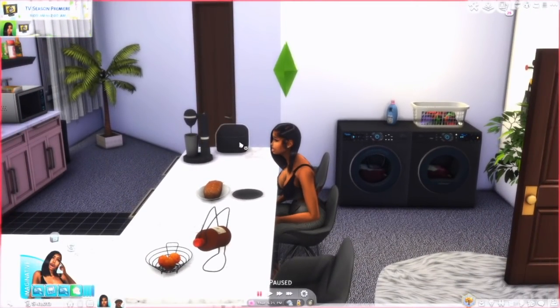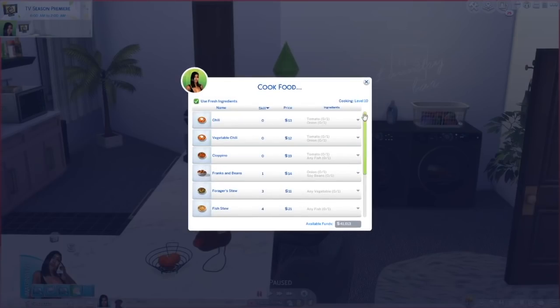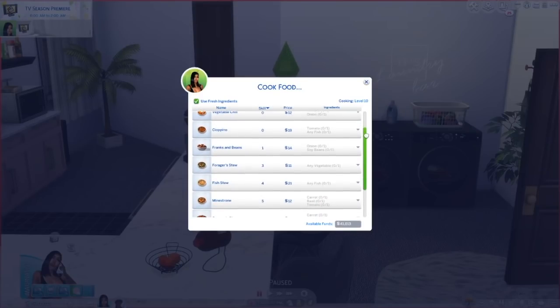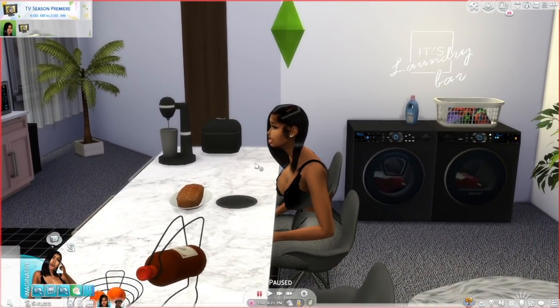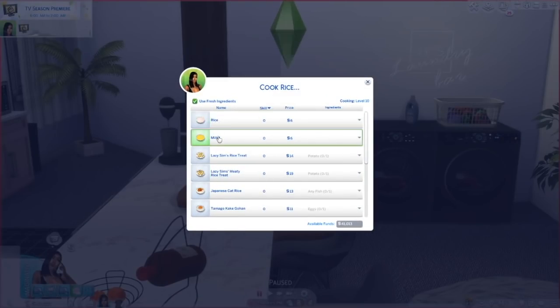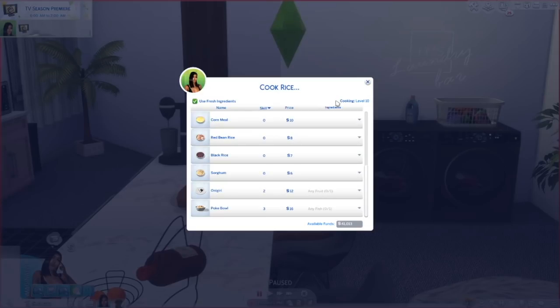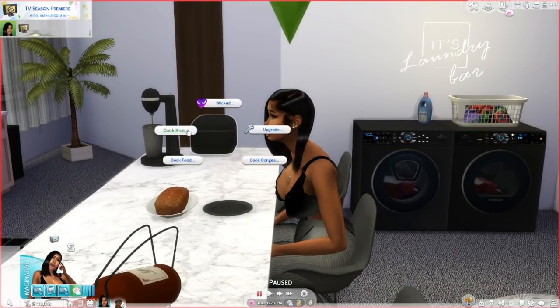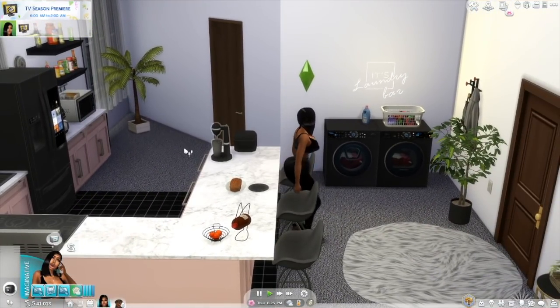There's also this rice cooker that I downloaded — it comes with custom food and this is ATS4's custom food. You can cook food in this rice cooker: chili, franken beans, stew, gumbo, and that kind of thing. Those are custom foods — some come with the game and some are custom. You can also cook rice with options like millet rice, Japanese cat rice, red beans and rice, poke bowl, and corn meal.